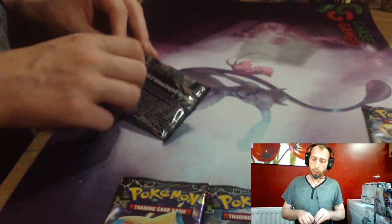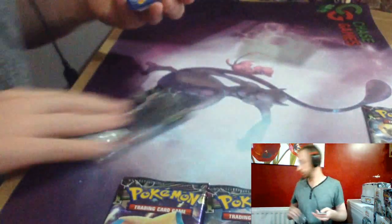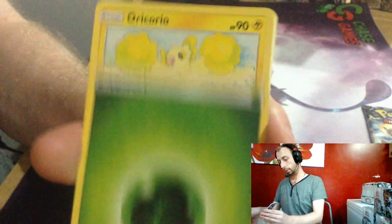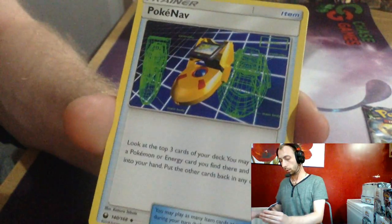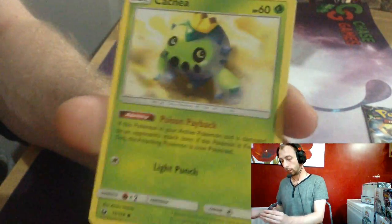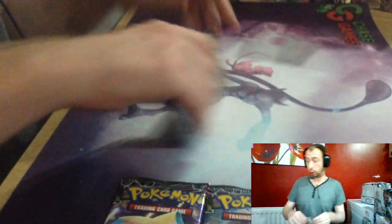I wonder if they'll release another Mewtwo GX or something from one of the sets. Grass Energy, Oricorio, Eevee, Poliwag, Torchic, Meditite, Chimecho, Gulpin, Cacnea, Lunatone Reverse, Deoxys.